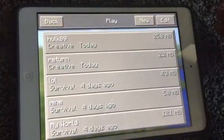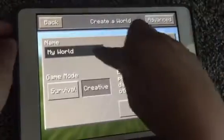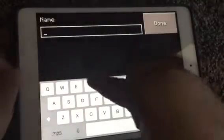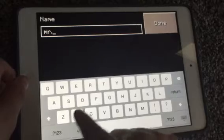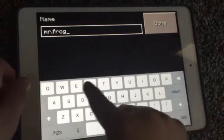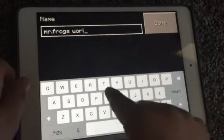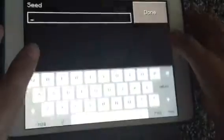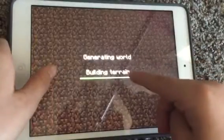Hello everybody! This is my first ever video in the Mr. Frog series. I'm gonna make my world — what should I call it? Maybe Mr. Frog's world. Yeah, I think that's a good name. It's Mr. Frog's space world, done. Then survival — yeah, it's survival. I'll maybe put in a seed. Okay, create world — let's go! Well, this is it — Mr. Frog's world!